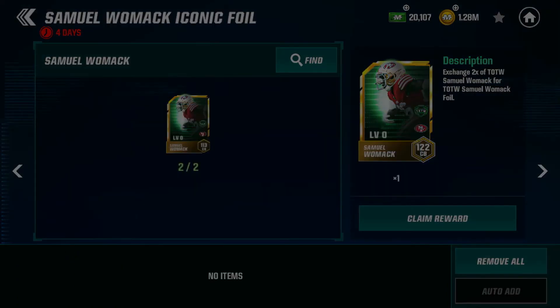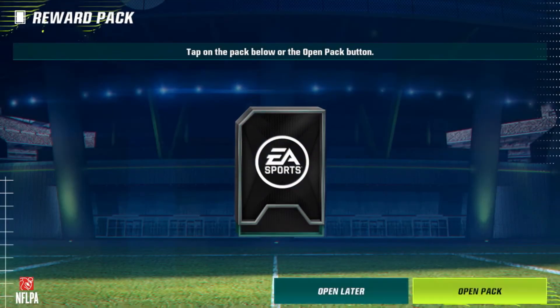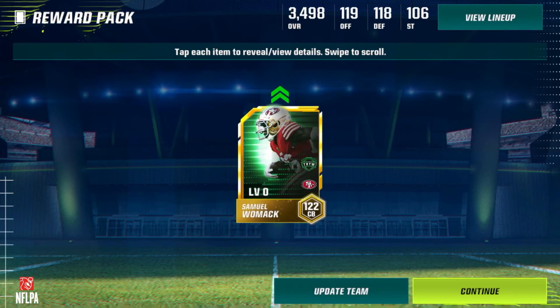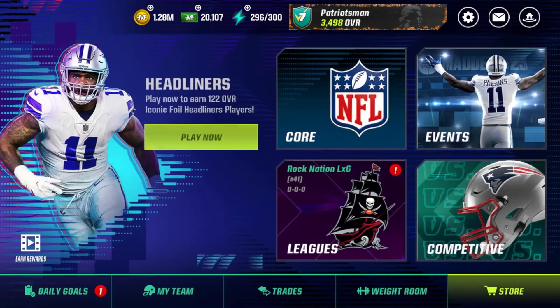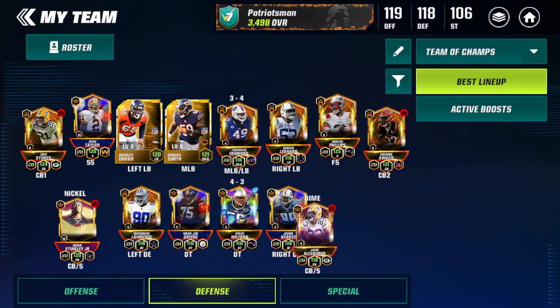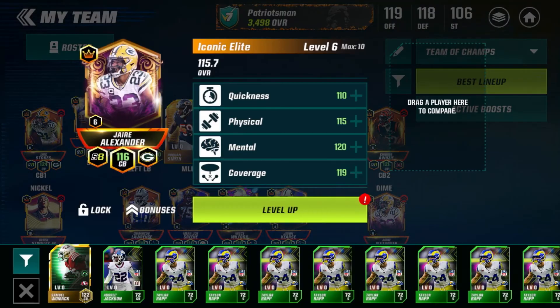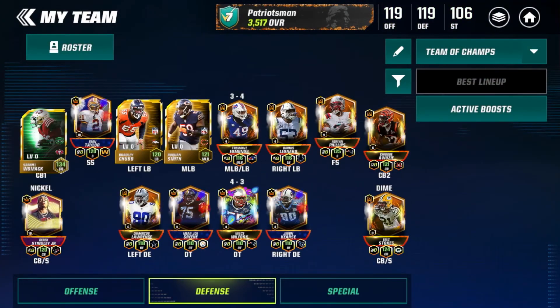Samuel Womack 122 overall — let's go ahead and claim him right here. He's going to be definitely one of our best corners on the team right now. Three, two, one — boom! 122 overall Samuel Womack, that is a W with the foil animation and everything. Let's add him to the team; he's going to replace our Jair Alexander and be our CB number one right now.